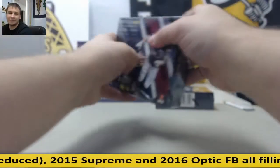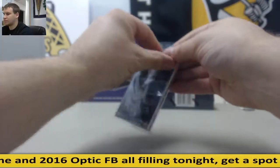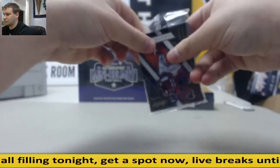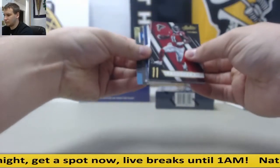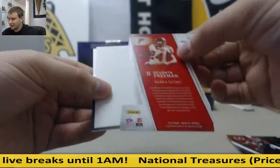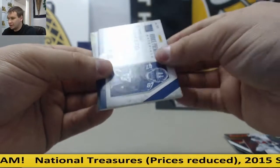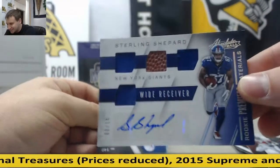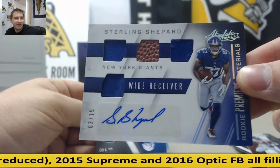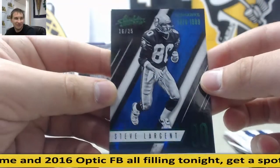Middle pack here. Julio Jones, Andy Dalton. Got a die cut here of Devonta Freeman. Really nice hit here — 3 of 15, Sterling Shepard, Quad Relic Autograph, 3 of 15. And I know it's your favorite team ever — 16 of 25 for the Seahawks, Steve Largent.